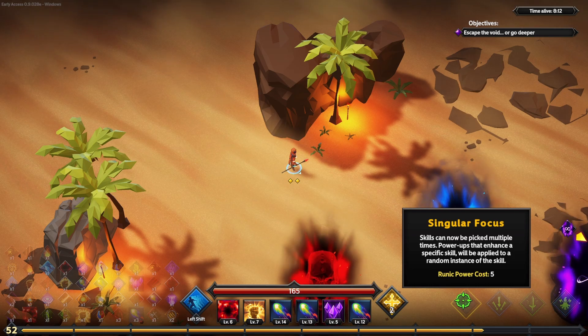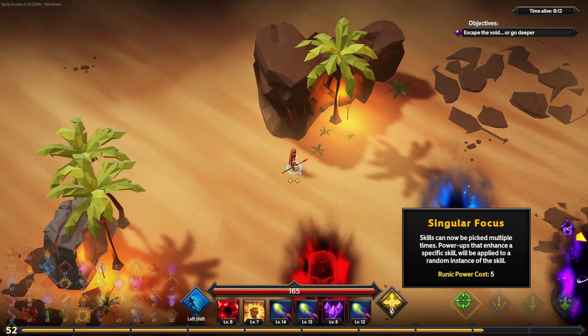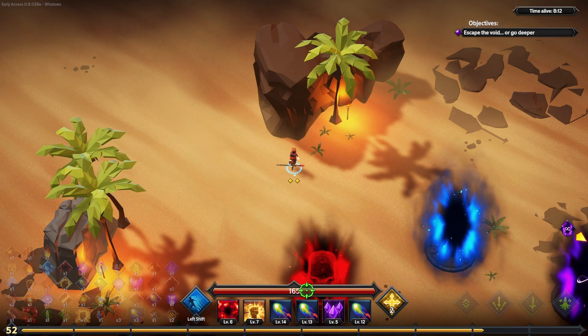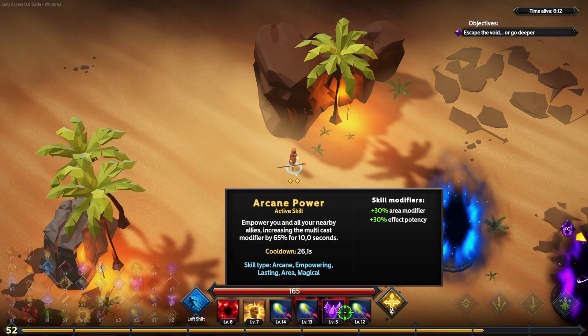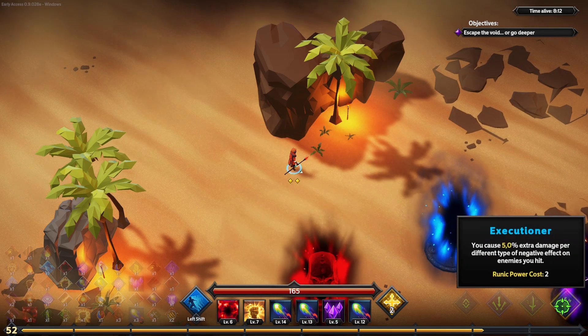So we're using Singular Focus, which means I can have multiple of the same skill — hence the three chromatic bolts. Power-ups that enhance a specific skill will apply to a random instance of the skill, which is why all three have different stats. If you grab a power-up that says chromatic bolt gains multicast, it will randomly pick one of the three and give that one the multicast. We also have Weapon Experts and Executioner for the extra damage.